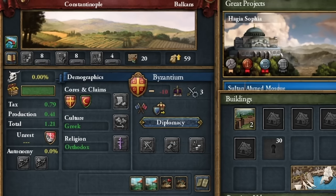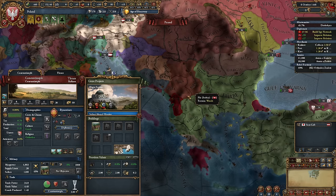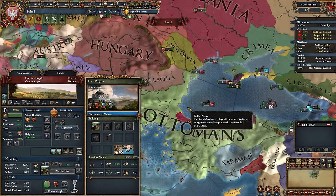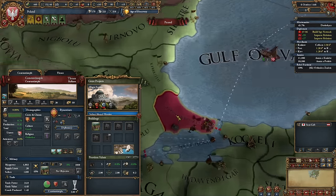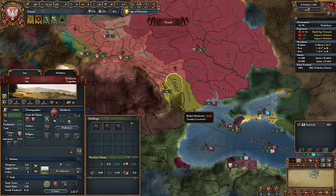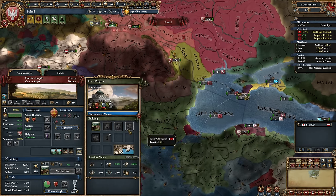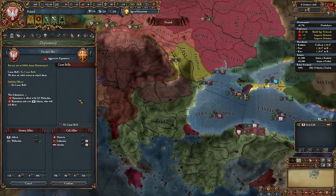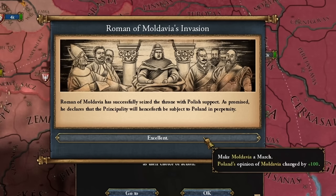Byzantium has an alliance with Wallachia, which will likely give us passage through Ottoman territory. Otherwise, it would also be worth waiting for them to have an alliance with a country like Serbia, because Byzantium usually takes some alliance. I wanted to surprise you by attacking the Ottomans, but I ended up attacking Byzantium. But let's be honest, everyone was expecting this attack. The Moldavian event hasn't fired yet — if we integrated Moldavia, we would get a mission on Wallachia and then I would have a casus belli. Speaking of the devil, let's financially support Moldavia, and in return Moldavia becomes our march.